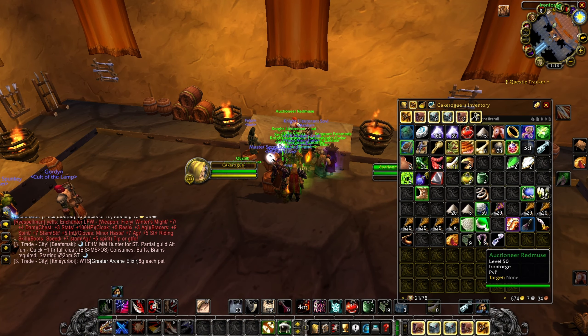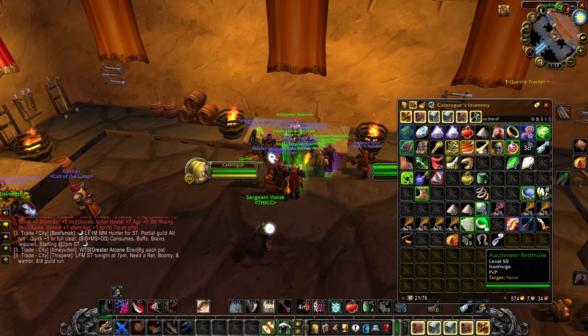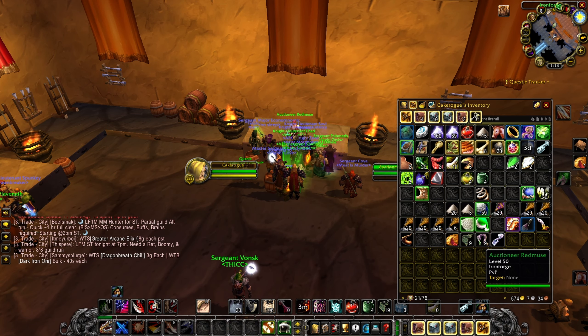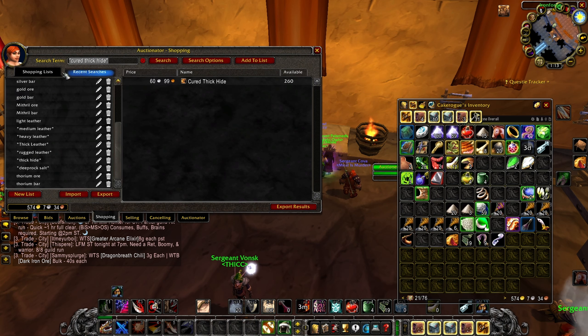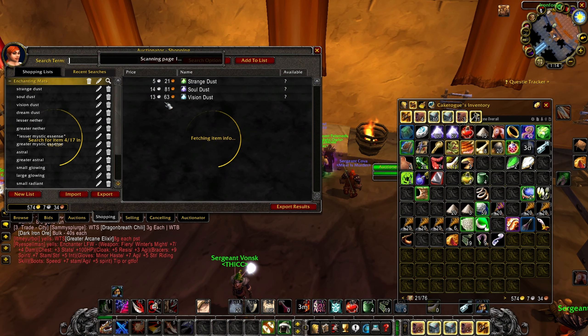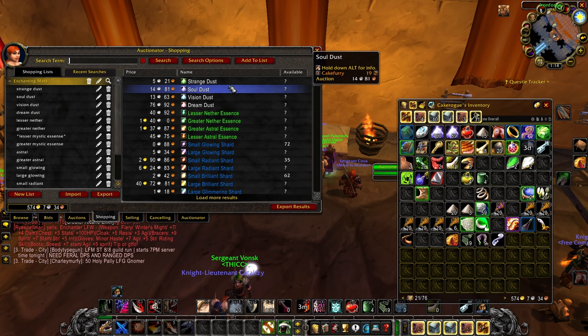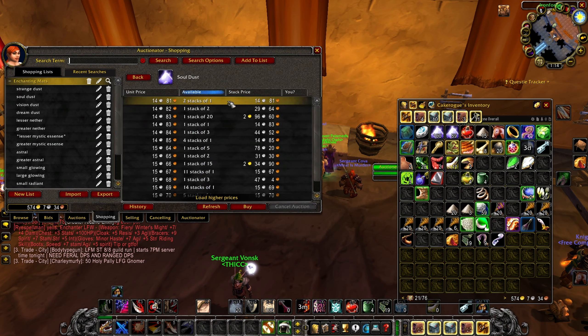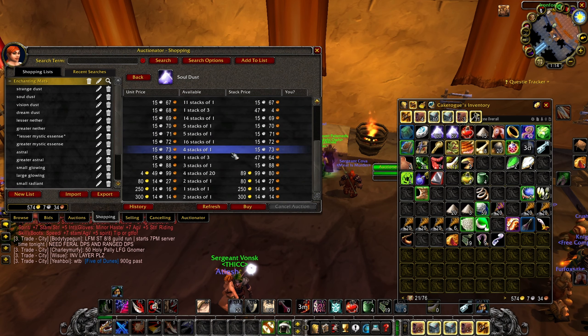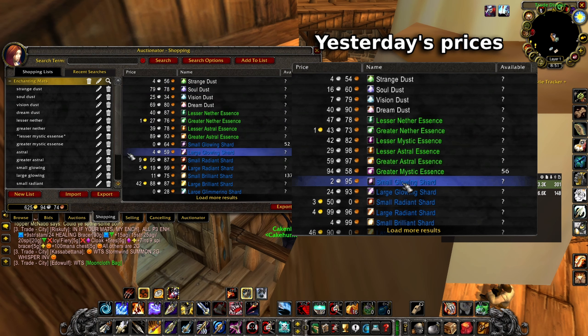The next thing is the auction house, split into two sections. The first is flipping things for profit - you know the price of things and the demand of things. This is a little risky because there's always a chance you lose money. The second is buying things from the auction house to craft things and then make more money. For example, Soulcloth was selling for around 64 silver for a long time but is now selling for a bit less. I could buy everything out and relist it, but the margin would only be about one silver 50 copper per transaction, so it's probably not super worth it right now.